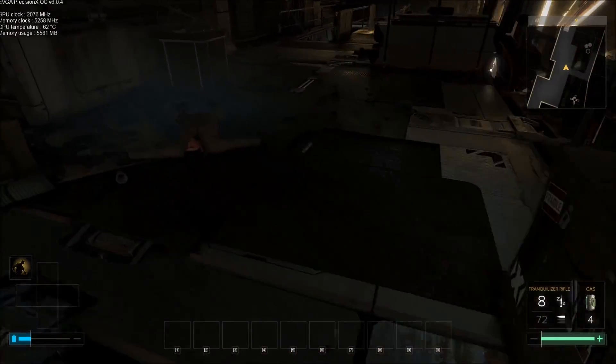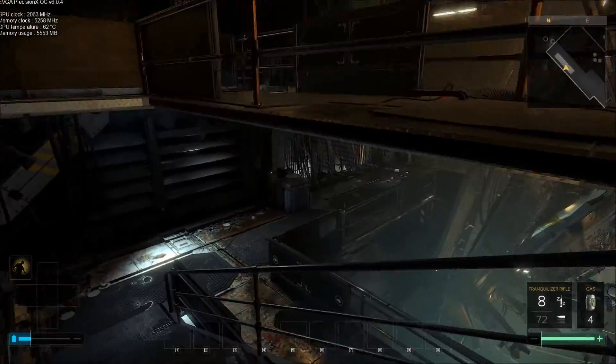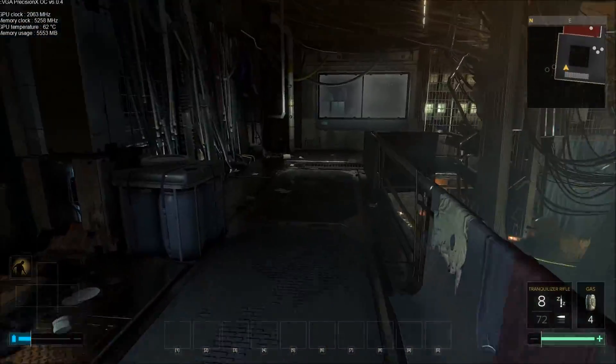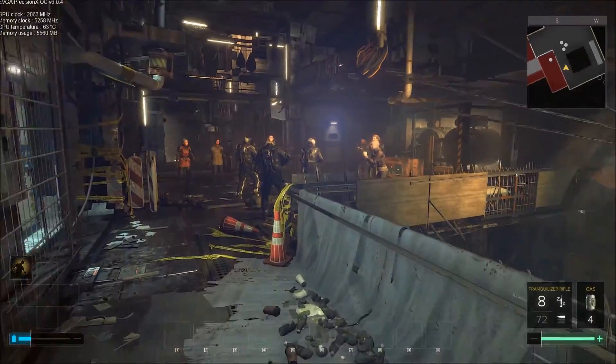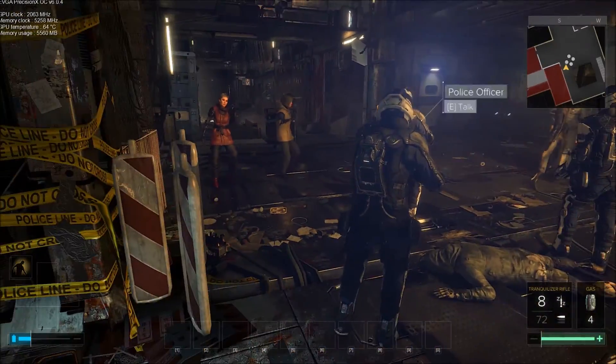Okay, so if you're noticing the difference at the top left of the screen — I went out and purchased a GTX 1080 Founders Edition over my EVGA 980 Ti Hybrid. I just wanted the more power. So yeah, from now on you're gonna see that up there.